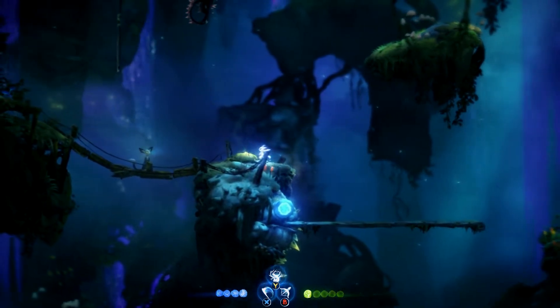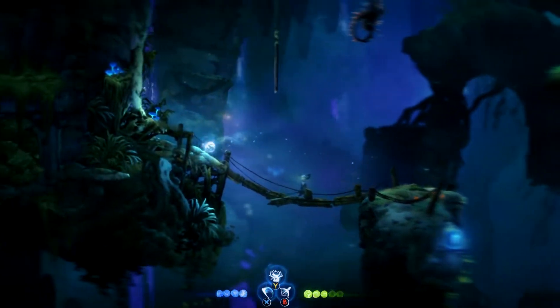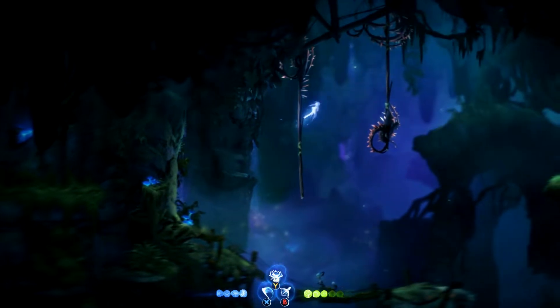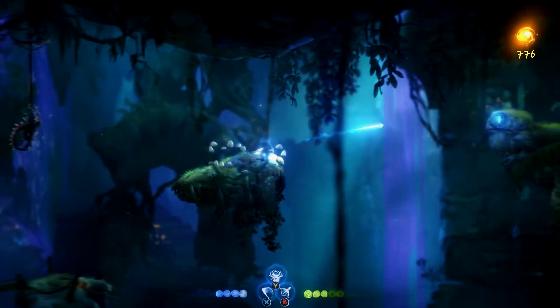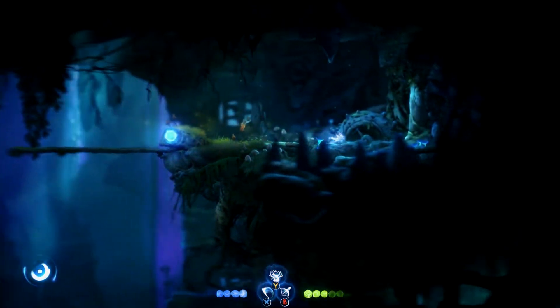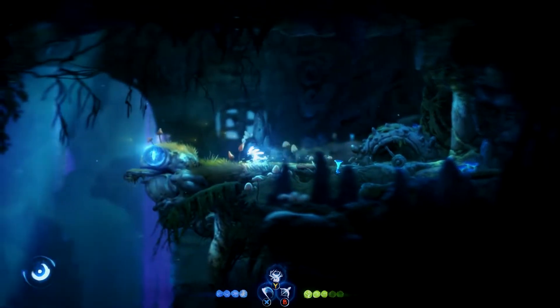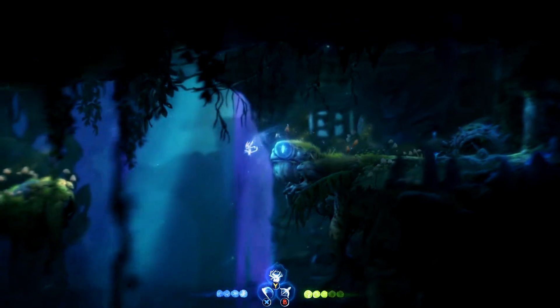Talk to that guy — he will give you a rumor that you will get later, just talk to him. Although be careful; I fell through the bridge when I talked to him. Jump here, jump here, destroy that. Blast that bridge, jump up. I already hit the lever, but make sure that you do. Check this wall — there's nothing there. Always check the walls; there's a lot of secrets in this game.